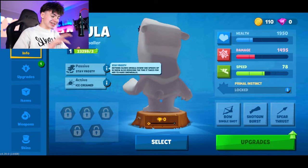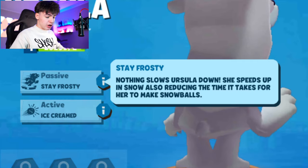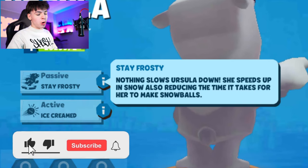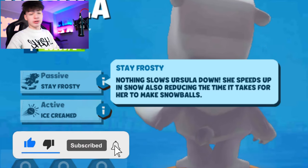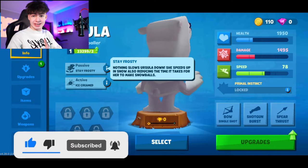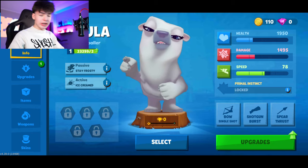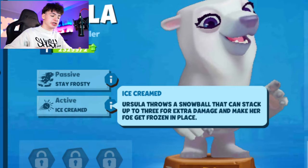It's pretty peculiar indeed. So let's look at her past here and see if it's really good. Nothing slows Ursula down — she speeds up in snow, also reducing the time it takes for her to make snowballs, and that ties in with her active ability. She's likely going to hang out in icy or snowy zones, which we're going to see in-game.